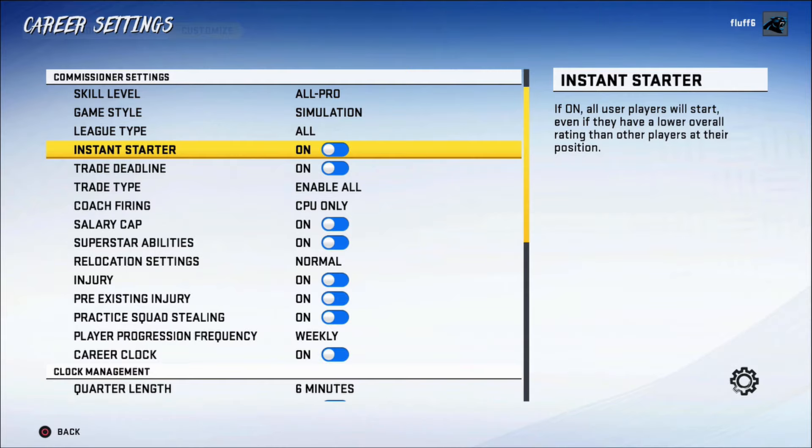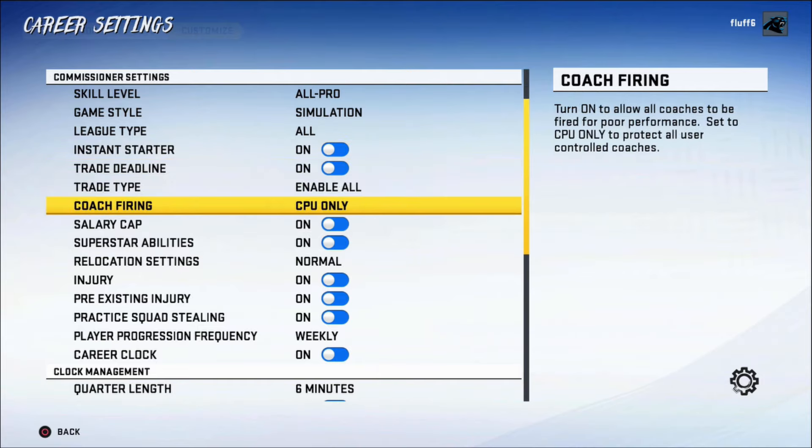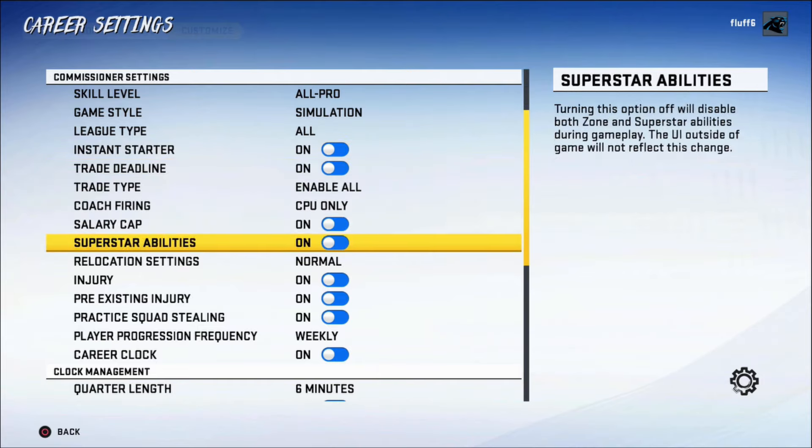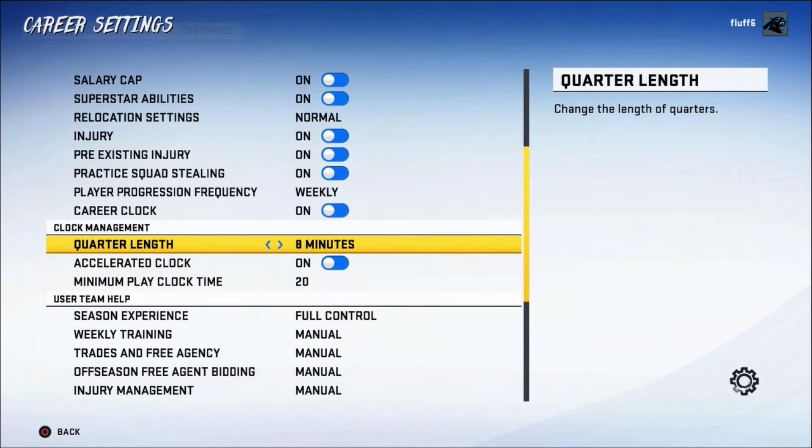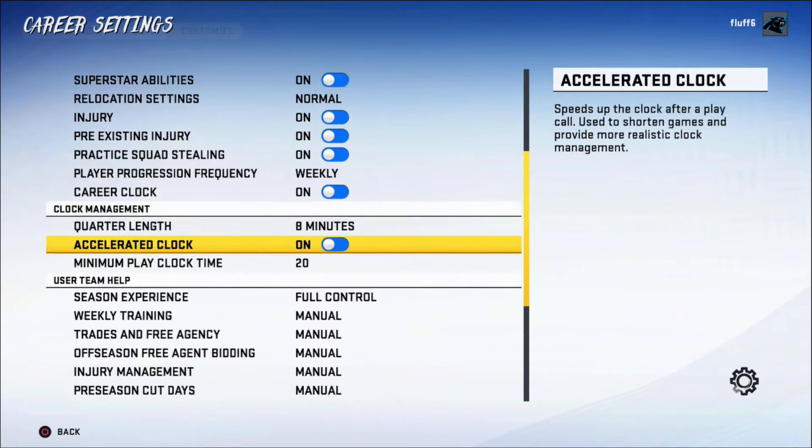The instant starter setting is on — that's just for user players, and we're not using any user players here, we're controlling the whole team, so we'll leave everything else the same. The only thing we might boost is the quarter time because I want somewhat realistic stats. Eight minutes is the magic number for me, so we're gonna go with that and let's get into it.